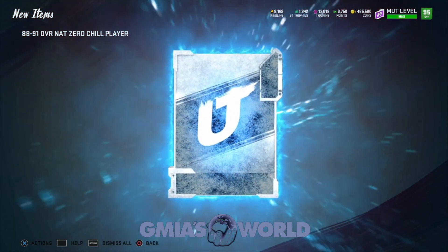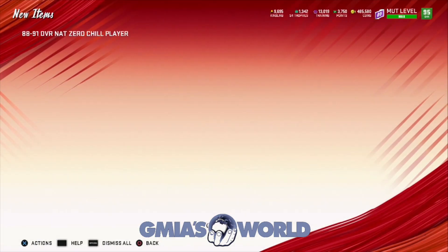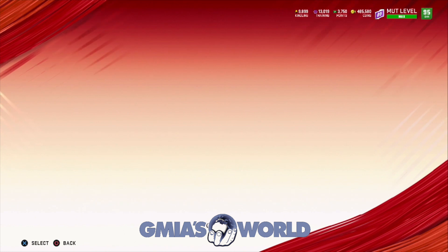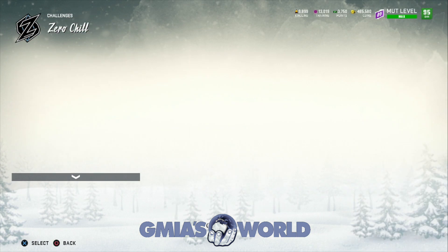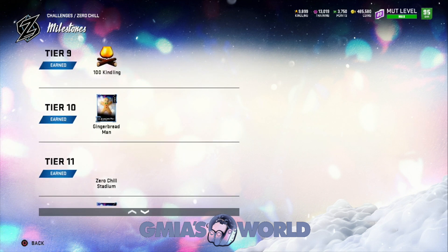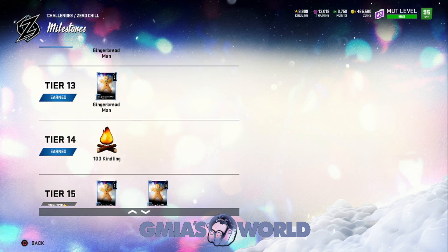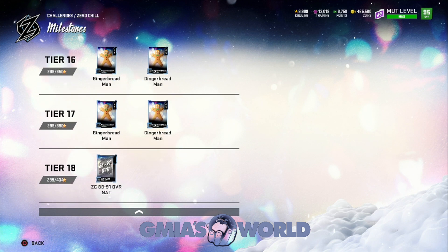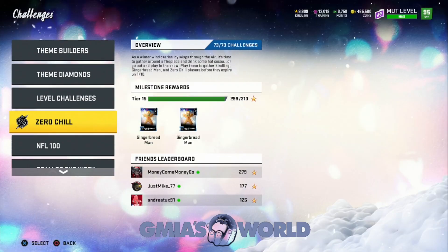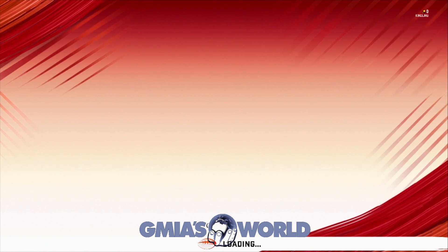Give me a 91! It ain't a 91 - 89 is fine, we can't complain about it. We'll take that. All that stuff for free. Zero Chill should be completely done - 48 to 48, that's done. We have another Zero Chill batch - I don't know where all the other stuff just came from, because we only got to that amount with the solos. We're not going to complain about it, it was all good stuff.